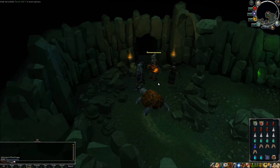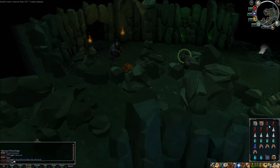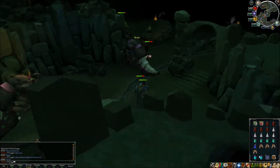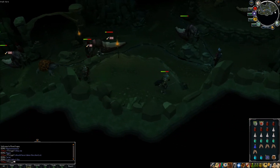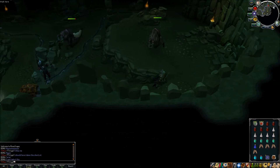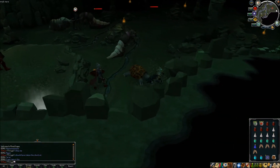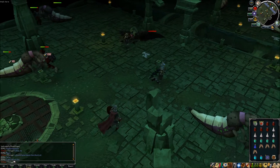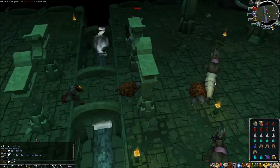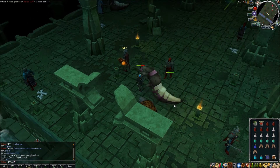They are level 167. Now you might be wondering why I brought prayer renewal flasks and some prayer potions. The reason is I plan on using soul split and turmoil from time to time. I also just brought ten sharks — you need a food resource just in case, as they will hit you occasionally, though not very high.